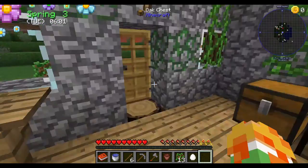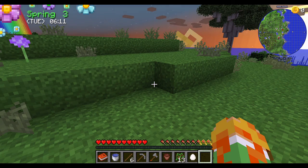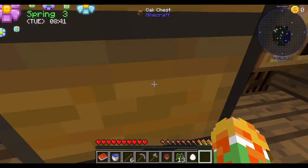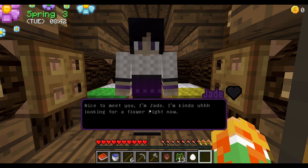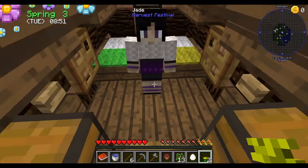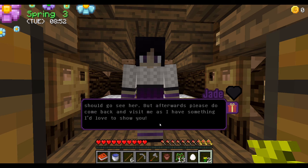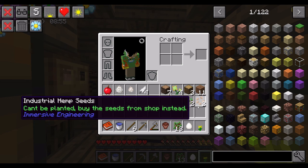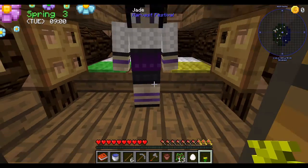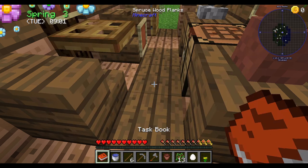Anyways, hello! Nice to meet you. I know that I'm looking for you. Let's get her a flower, which I actually have. Tell me all about you — I can't wait. So she's the one I need to get to. So: talk to her, get the logs, build a carpenter, then spawn the goddess again to continue the tutorial.